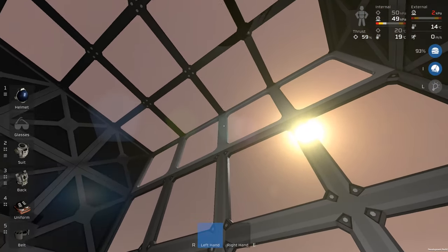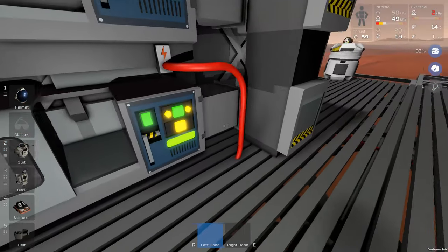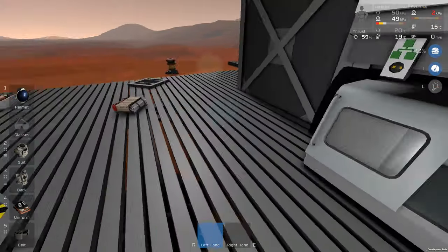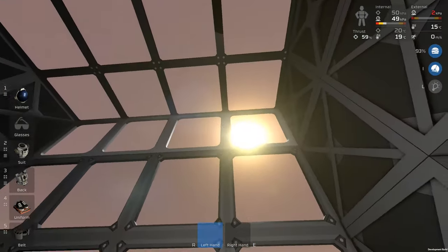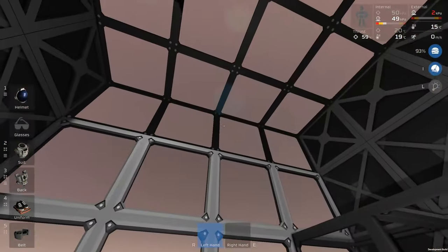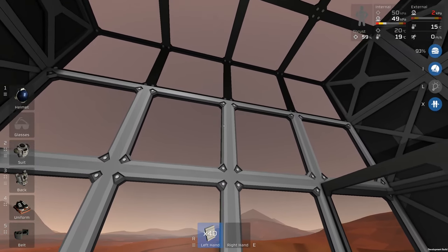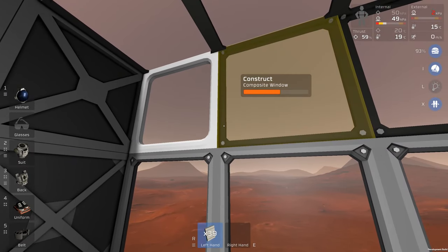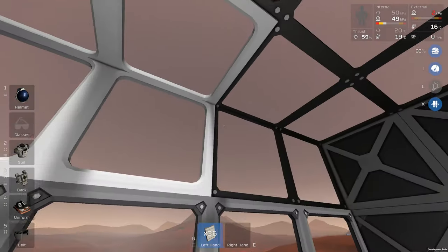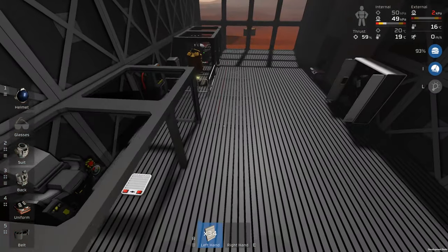This steel wall type is cheaper than the iron version, so you should probably move to it. The same goes for the ceiling up here - it's all the composite version. If you grab some plastic sheets, which you probably haven't used yet, these will fill in quite naturally. It looks sort of like 70s retro kind of stuff.